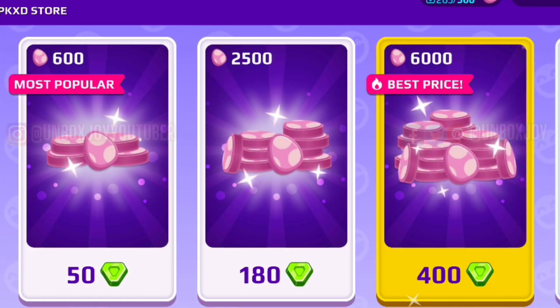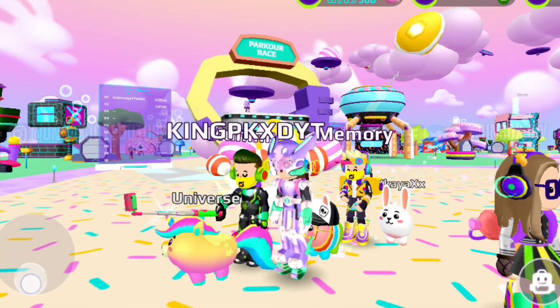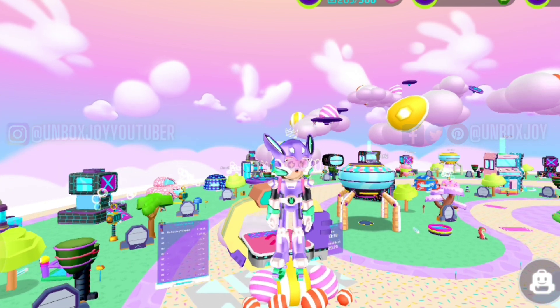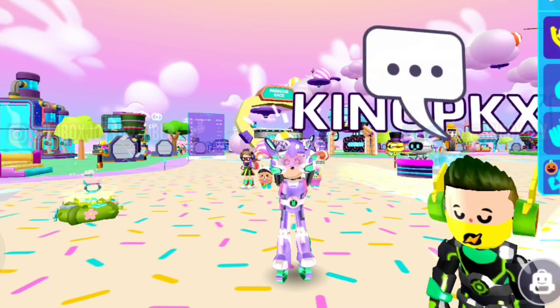The last option is that you can buy Easter currency from PKXT. Over 400 will give you 6182, and 2500 will give you more options. I might also do a giveaway of 180 gems, so stay tuned for that. I hope that's enough for this video — please give a like, please subscribe, and bye!